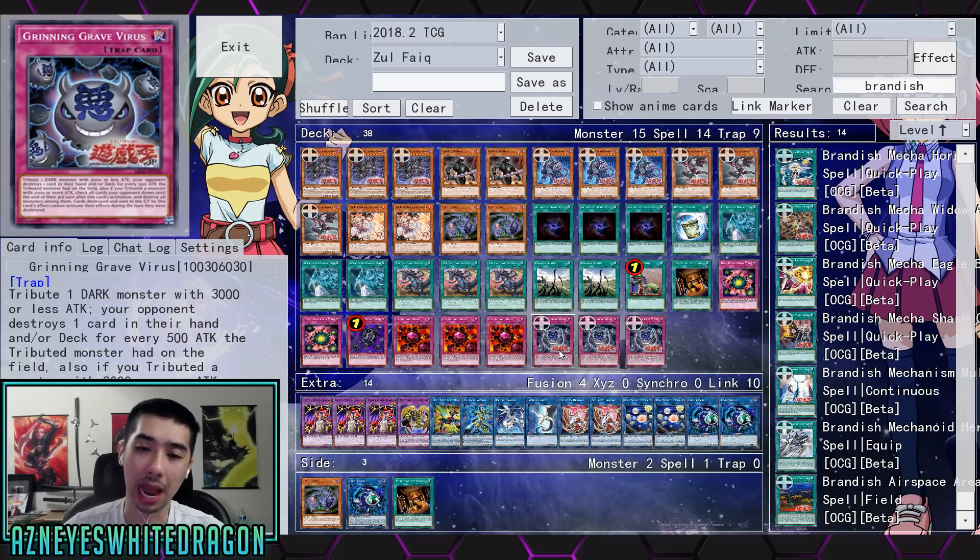Cards destroyed and sent to the graveyard by this card's effect cannot activate their effects during the turn that they were destroyed. So what this basically means is the deck wants to play so your opponent gets no monsters, and on top of that you're able to tribute whatever monsters they have left over. With that field spell having monsters, if there's a card that says tribute multiple, you can just board wipe them right then and there.